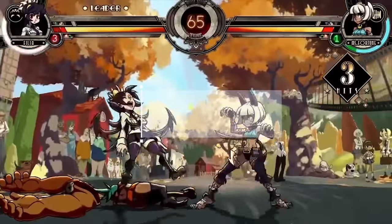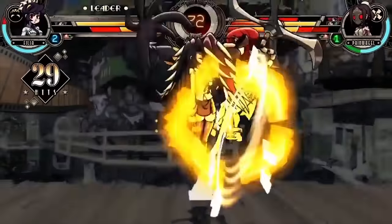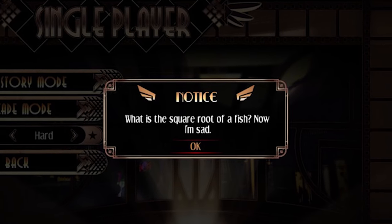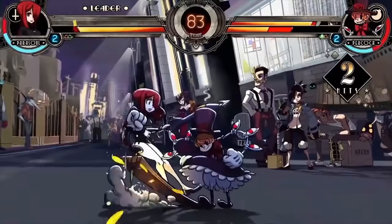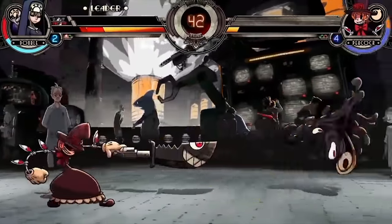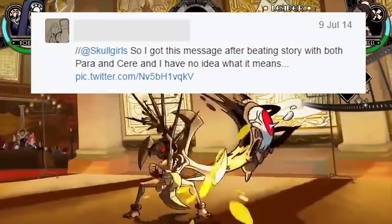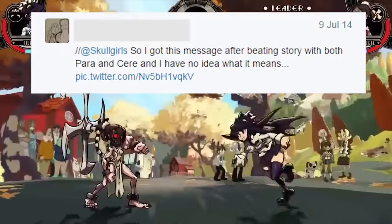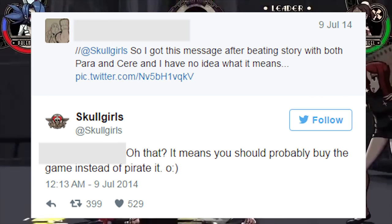Skullgirls: Skullgirls combated piracy with a dash of humor. If you've progressed far enough into the game, a pop-up window comes up that reads, "What is the square root of a fish? Now I'm sad." This message only appears to players who have pirated the game. The player can then simply click out of the pop-up. Or if you're this one guy who tweeted this so-called error, the developer tweeted right back and stated, "Oh that? It means you should probably buy the game instead of pirating it." Oh snap.